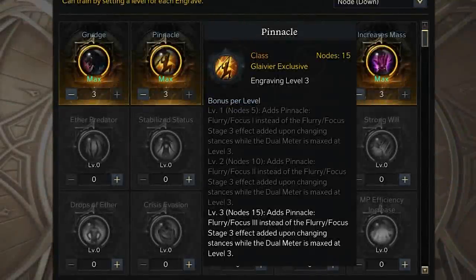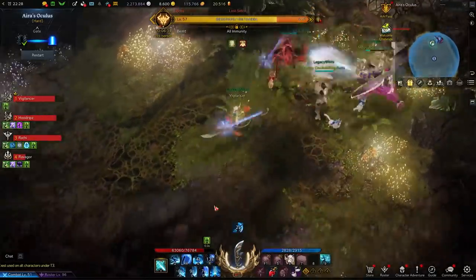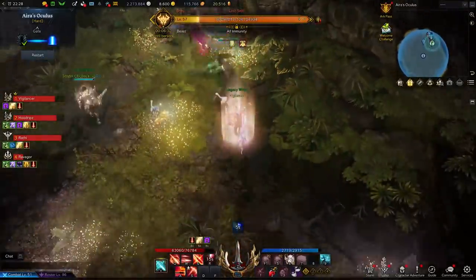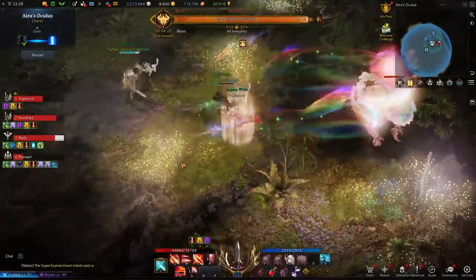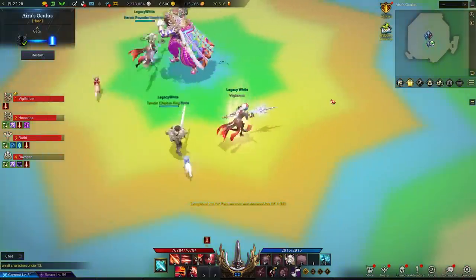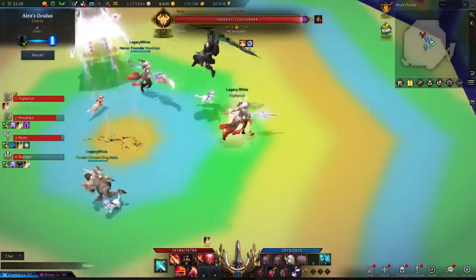As mentioned at the start, this guide will be focusing on the Pinnacle engraving variant of this class, which takes full advantage of stance swapping and replaces your meter with a much more potent buff. This will instead make your level 3 Flurry Stance buff grant a 15% damage increase, a 15% attack speed increase, and a 25% crit chance increase. Your level 3 Focus Stance will grant a 20% damage increase, 15% movement speed increase, and a massive 50% more crit damage.